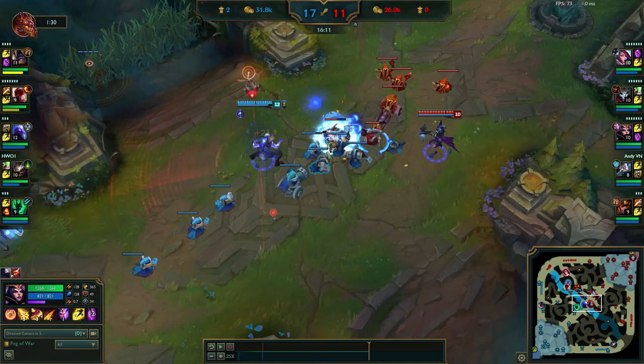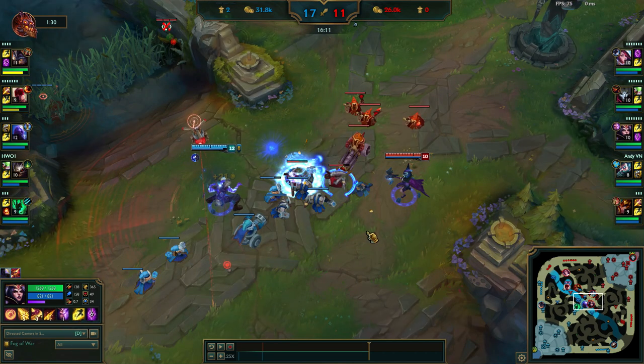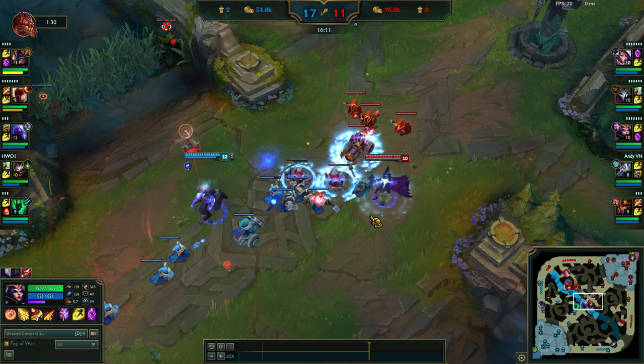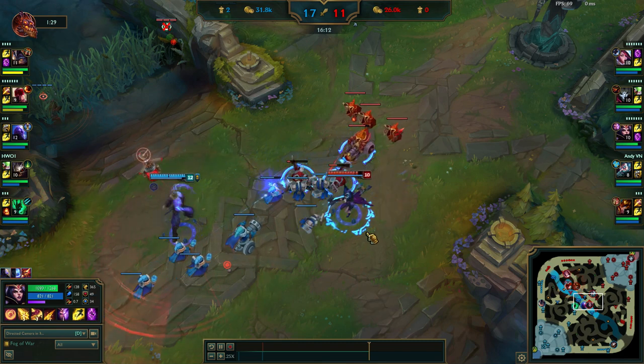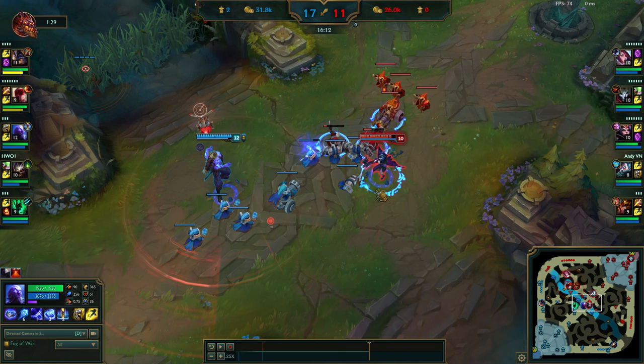Then what he does is use E again on those minions — and look at that. So we just expect this to spread all the way, or at least until here. So that happens, and then he casts Q. He has every other ability, even flash, but that's not important.